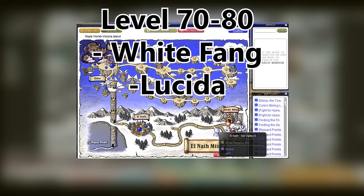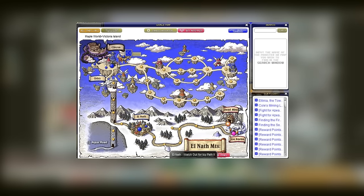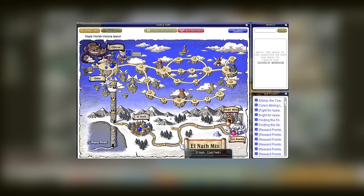From level 70 to 80, we go to white fangs. This is also a very crowded map, so you can go to Lucidas in Orbis, which actually borders El Nath — so it isn't too far away.